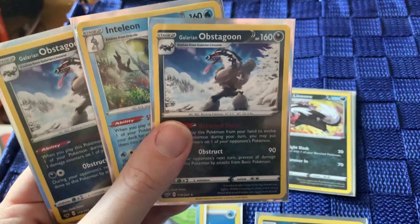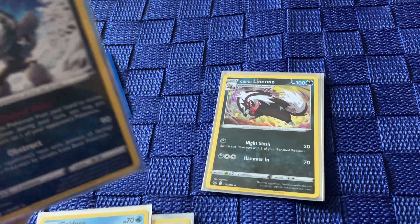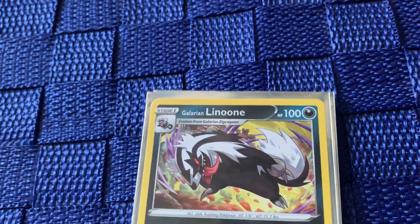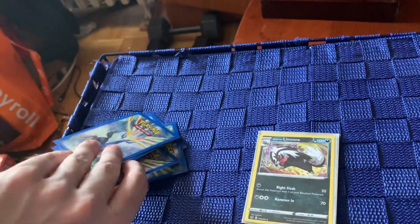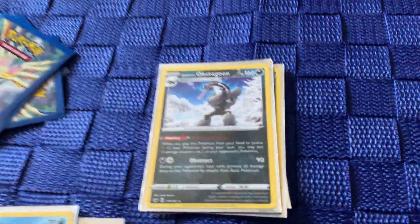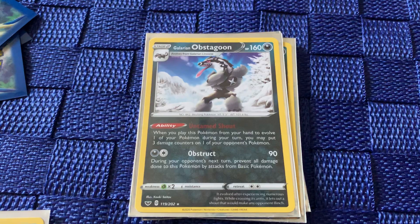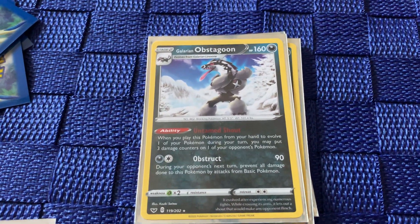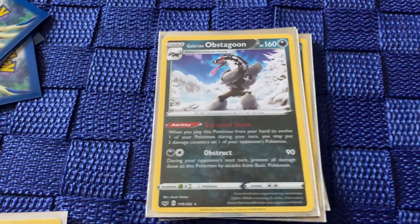I have two Obstagoons, but I only have one Linoon to evolve from. So once again, I check the names line up, and a turn goes by, and then I do the same thing I did earlier — place the card on top of a Linoon. Now Obstagoon is on the field instead, and the same rules apply. All the damage is carried over, but other than that, it's treated as a completely new card.